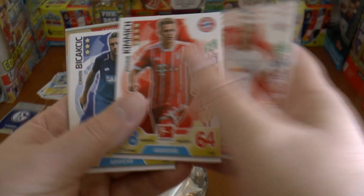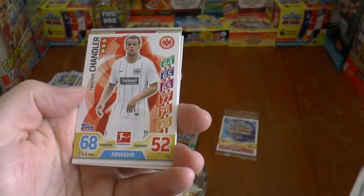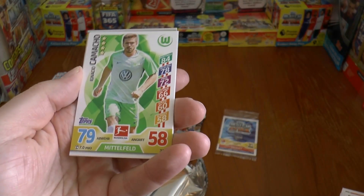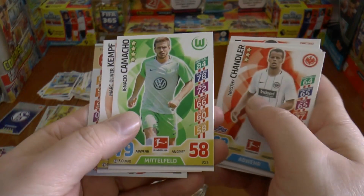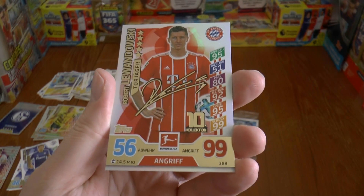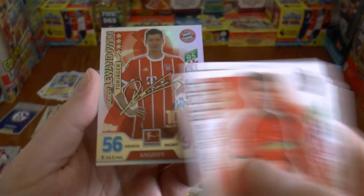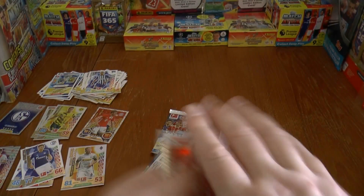Bicka Klick. Then we've got Timothy Chandler of Eintracht, Camacho the Spanish former under-21 international playing for Wolfsburg, Kempf. And finally — wow, what a hit — Robert Lewandowski! Signed card there in the blister. A cool signature from Lewandowski, the fantastic Polish international striker. First really decent hit in the blister pack.